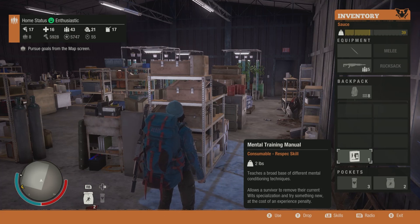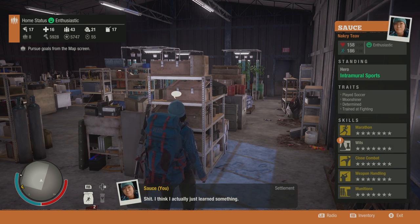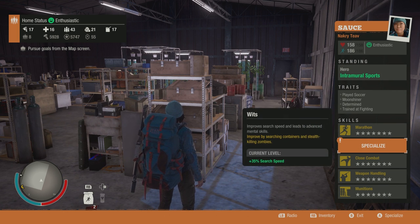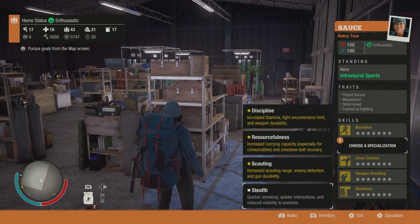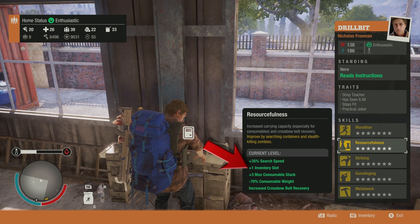Why don't we get started with resourcefulness? This is, I guess you'd call the generic advanced skill because it should always be an option. Whenever you level up organically, resourcefulness should always be at least one of the options. That doesn't mean it's necessarily bad, though. When maxing it out, you'll get plus one inventory slot, plus three max consumable stack size, minus 70% to consumable items weight that you're carrying, and a new feature is increased crossbow bolt recovery odds.